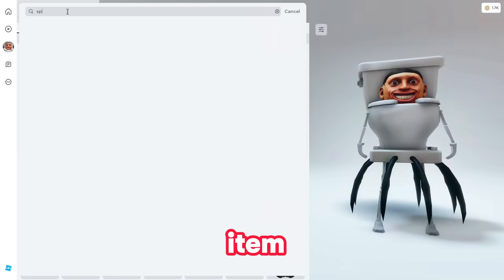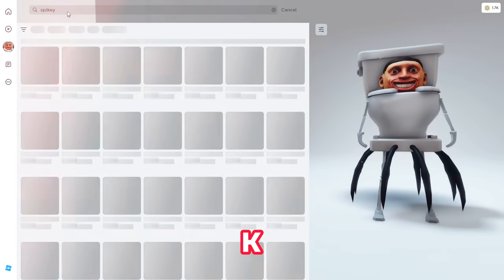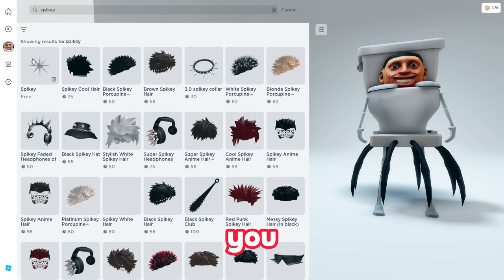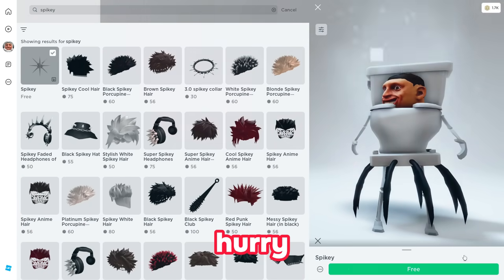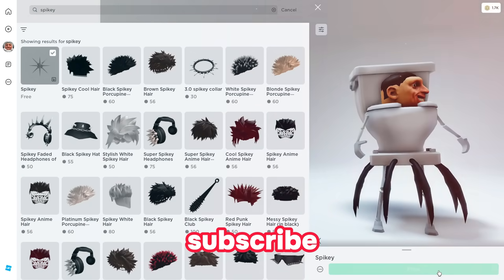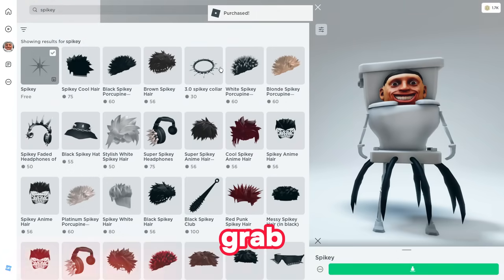Now you have to search for the next item — this is very secret if you want to get the free headless. Search for 'spiky' — S-P-I-K-E-Y — and you will be able to see this first item which is still free. Hurry up — if you watch my videos and subscribe you will get new headless for free every single day. Click on it and grab this free item.